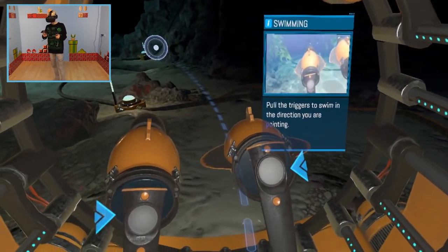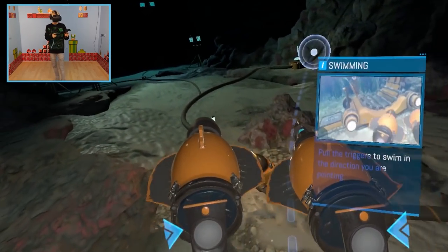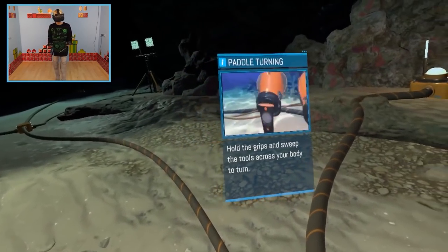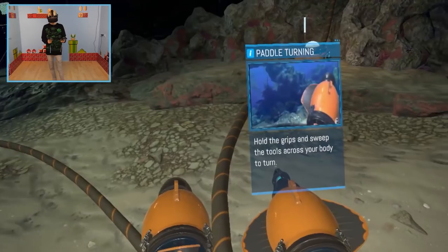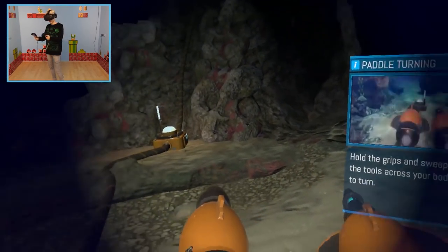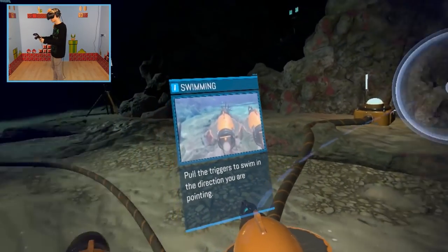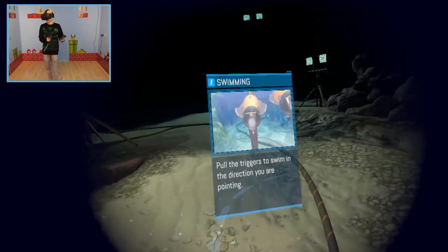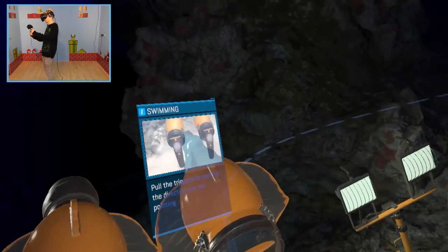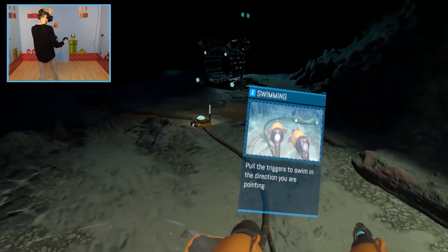Okay, swimming! To move underwater, you'll need to hold down the triggers — one for standard speed, and two if you want to engage both fins and go a little faster. Of course I want to go fast. You can use the paddles to turn — squeeze the grip buttons and move them across your body to spin yourself. Comfort rotation! My worst enemy! Why, game, why? Moving underwater takes a bit of getting used to, especially in VR, but stick at it and before long it'll be second nature.